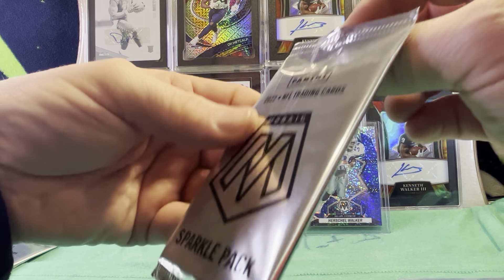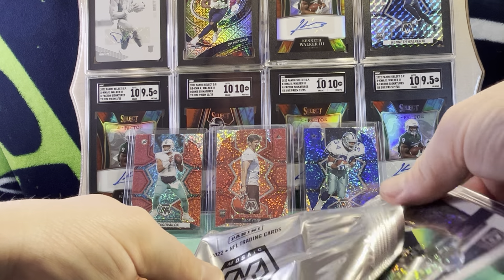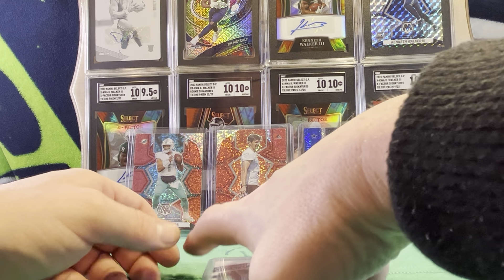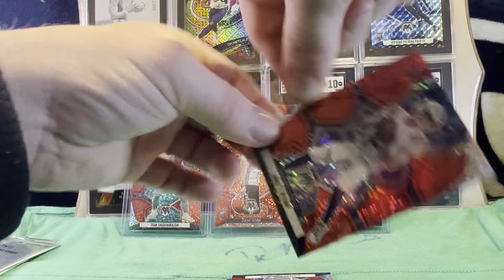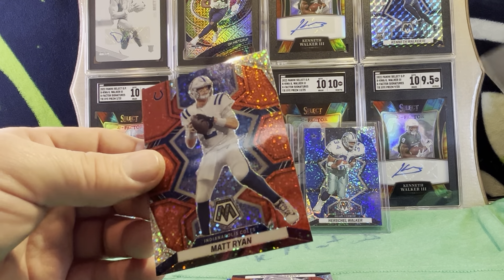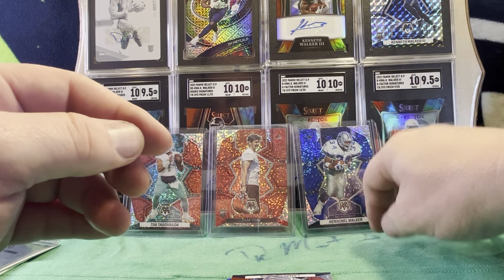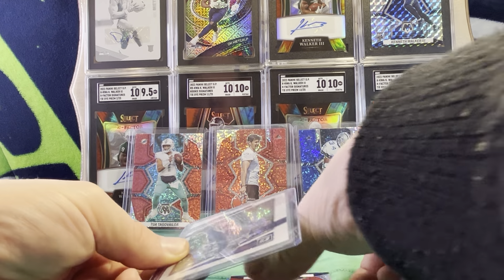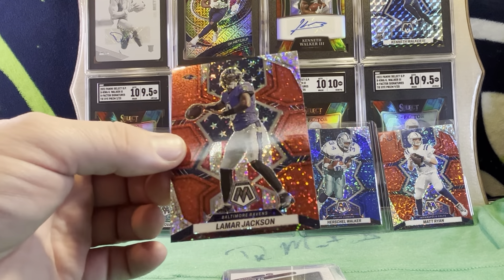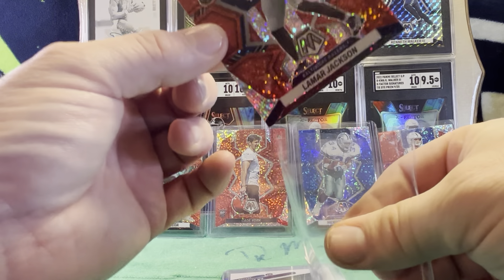Got to be really careful. There's only three cards here, so don't want to damage the cards. For our first card, we've got a Matt Ryan red sparkle. Not the QB we were looking for. Next — oh, look at that. We've got a red sparkle Lamar Jackson on the National Pride. I like that quarterback. I'll take the nice Lamar Jackson.